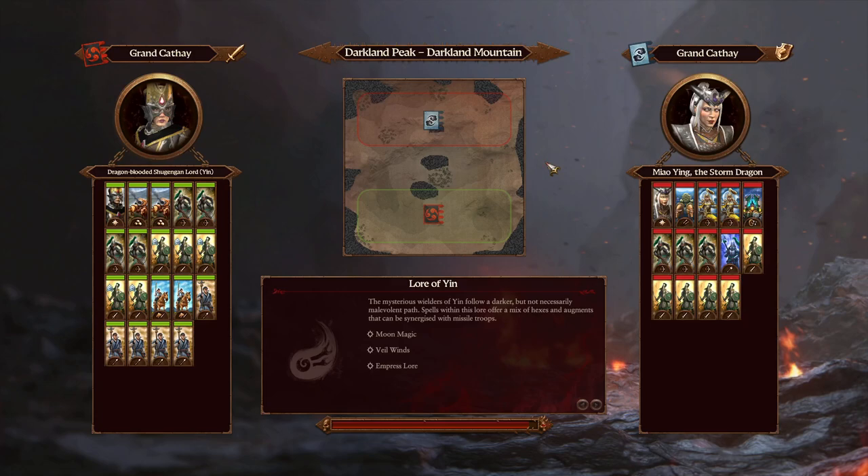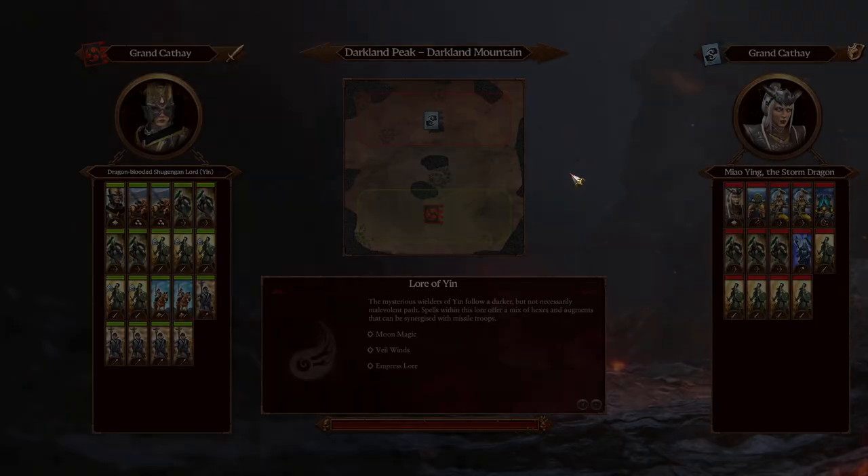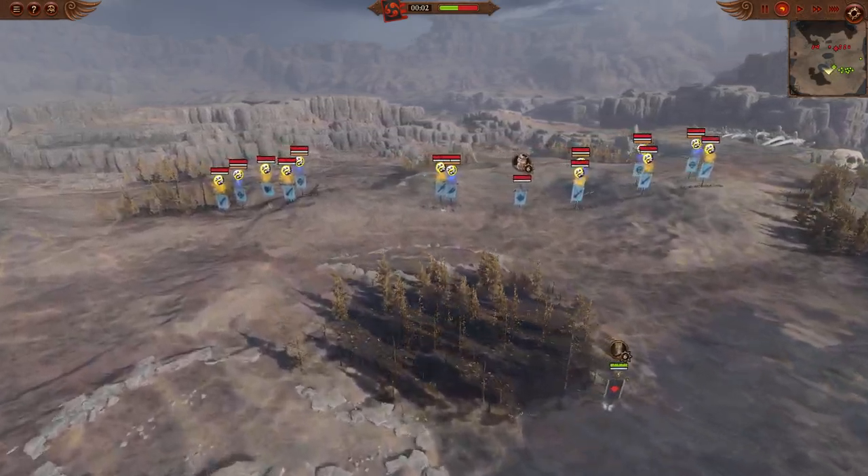Welcome, you beautiful people, to an amazing game here between Samorek as the Red Grand Cathay going up against the Blue Grand Cathay as Rice. We're going to be playing on the Darkland Mountain for a brilliant land battle. We're going to be having two very different builds here coming from both sides — one certainly more of a push and the other more of a hold.